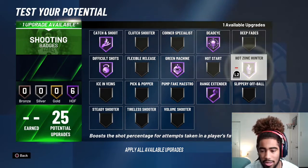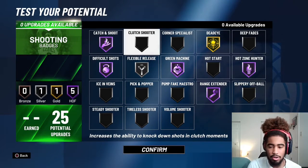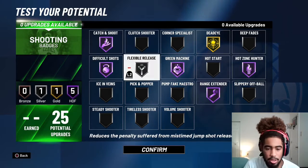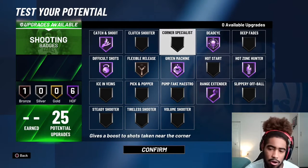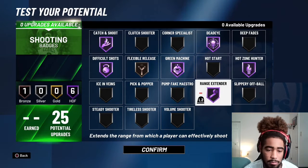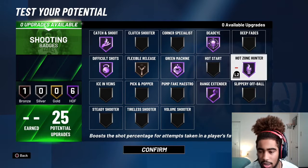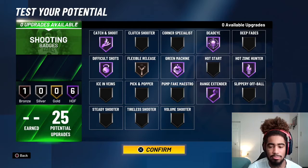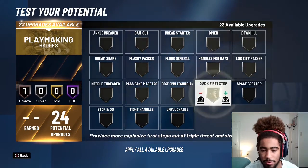We're gonna go with hot zone hunter Hall of Fame, and flexible release bronze. So to summarize: range extender Hall of Fame, green machine Hall of Fame, difficult shots Hall of Fame, catch and shoot Hall of Fame, dead eye Hall of Fame, hot zone hunter Hall of Fame, and flexible release bronze.